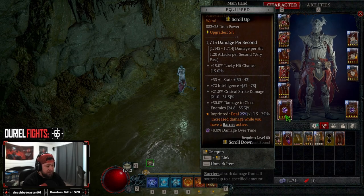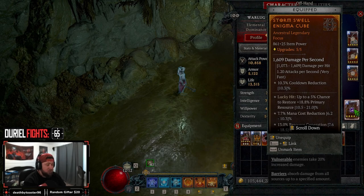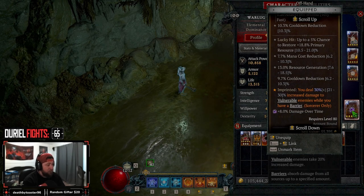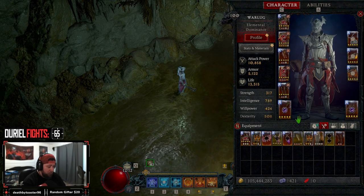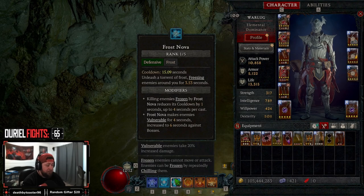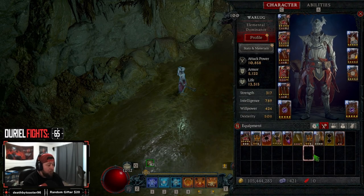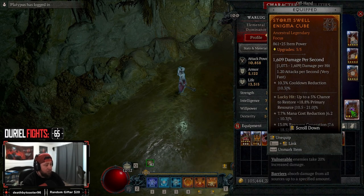In our weapon, we're doing Conceited — while we have a barrier, which is all the time, we deal increased damage. Then we have Stormswell — while we have a barrier and the enemy is vulnerable, we deal increased damage. We will always have a barrier nonstop, and we have ways to make enemies vulnerable through Frost Nova and our Metamorphose vampiric power, so we'll make pretty much everyone vulnerable and Stormswell should be active all the time.